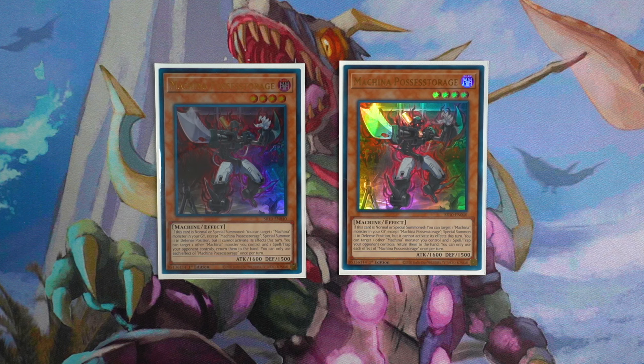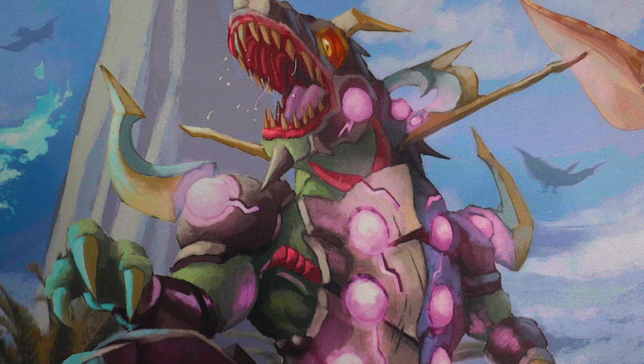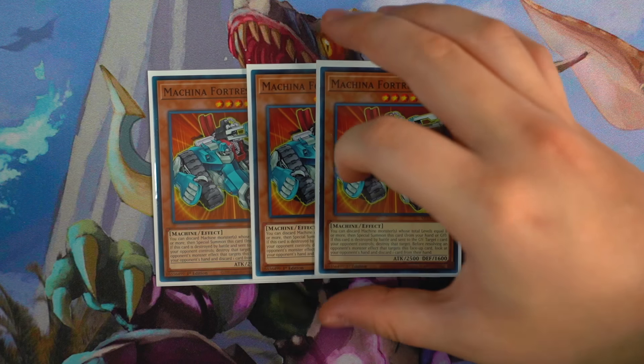Next up, double copies of Machina Possessed Storage. This card is the new normal summon of the deck — really good for follow-up plays. Its effect: if this card is normal or special summoned, you can target one Machina monster in your graveyard except Possessed Storage and special summon it in defense position, but it cannot activate its effects this turn. You can also target one other Machina monster you control and one spell/trap card your opponent controls to return them to the hand — bouncing back cards like Machina Aerator and Machina Citadel from the graveyard. Double copies of Machina Possessed Storage is one of the new cards you definitely want to play.